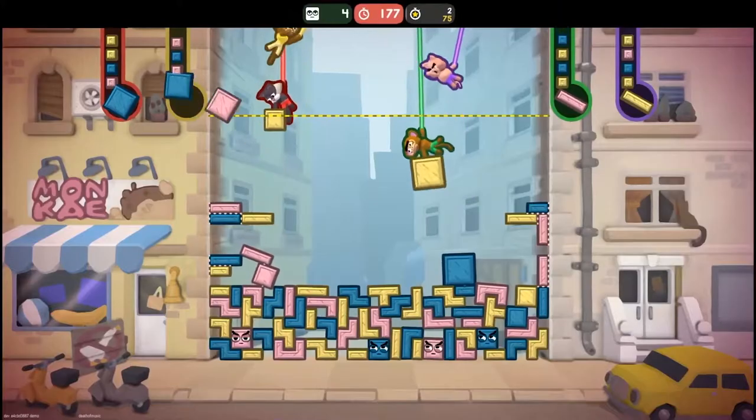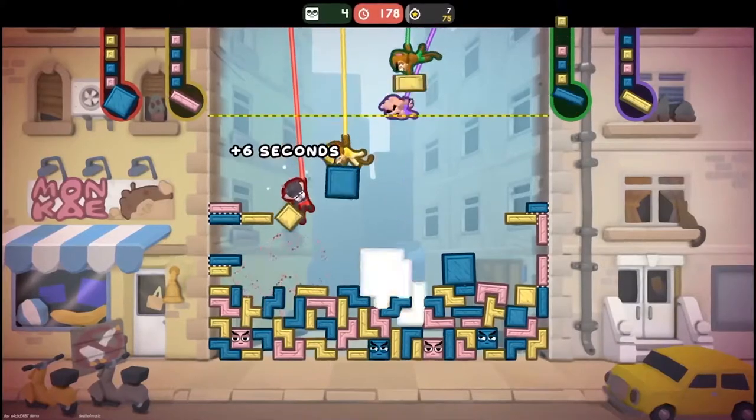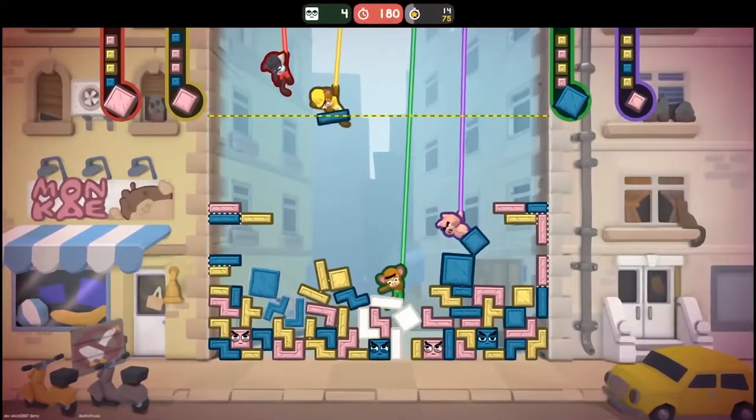Topple Pop is a new game where the goal is to clear the Grumbles — these folks trapped inside blocks — and it's up to you to free them.